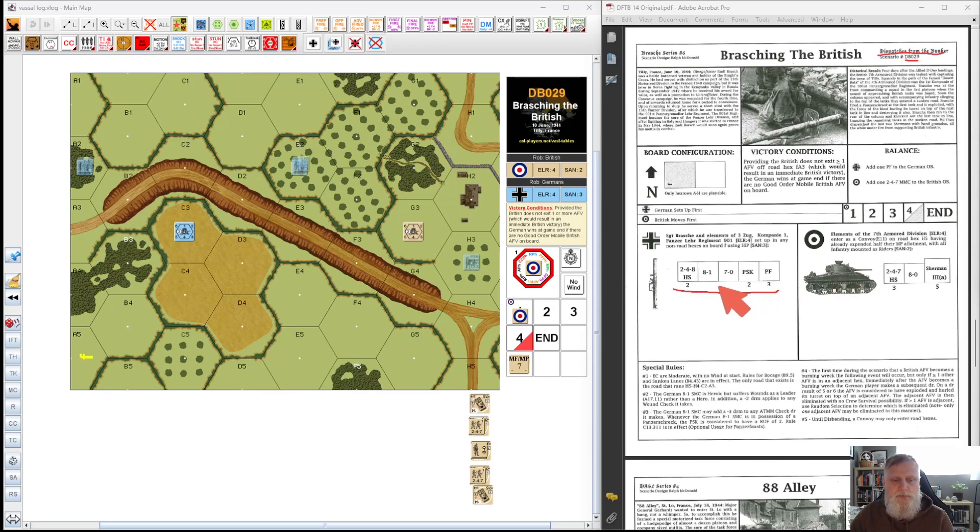We've got two half squads with two leaders and five anti-tank weapons. This uses the optional Panzerfaust rules where it's a physical counter, not rolling per the squad. The British also have five Shermans, and they have three half squads and a leader who enter as riders. The concept is simple — only this one road here is the garden path during which they have to travel in convoy formation, and they cannot leave until such point as disbanding occurs.